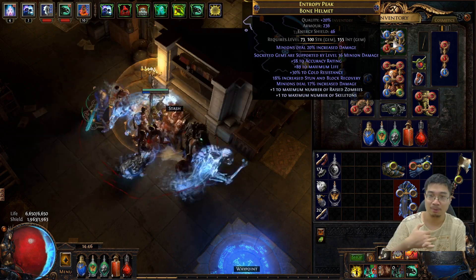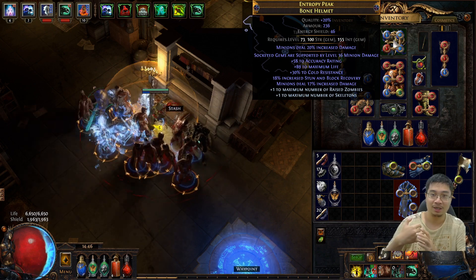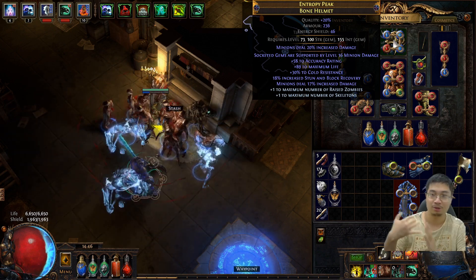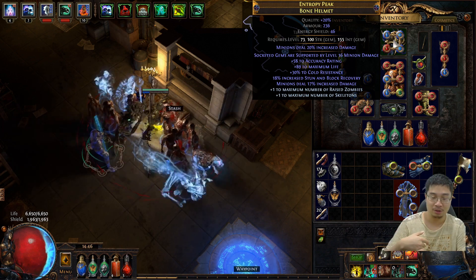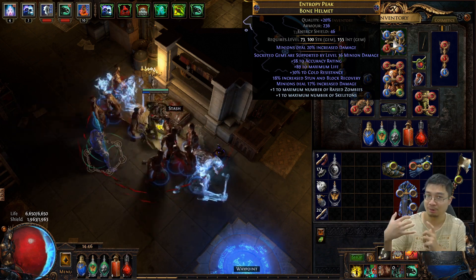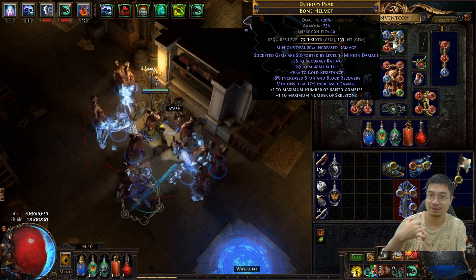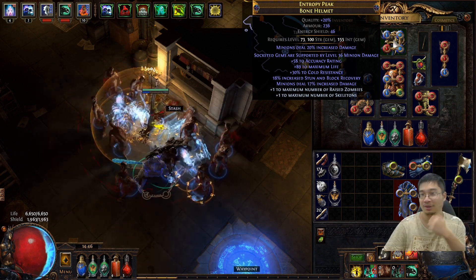Ideally you want the bone helmet with plus minion sockets. I favor it for the life, resistance, plus zombies, and increased damage. In the future I'll be looking for a helmet that increases the level of minions — this goes from plus one to plus three with the bone helmet.